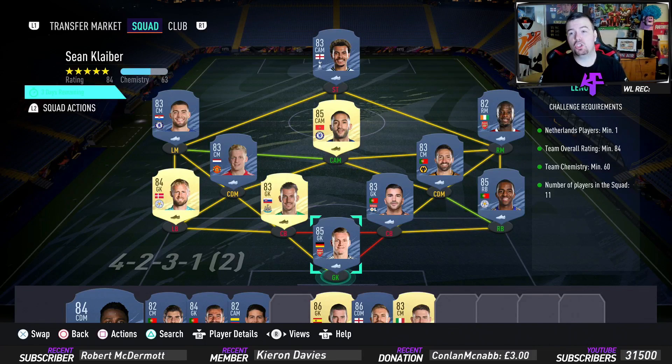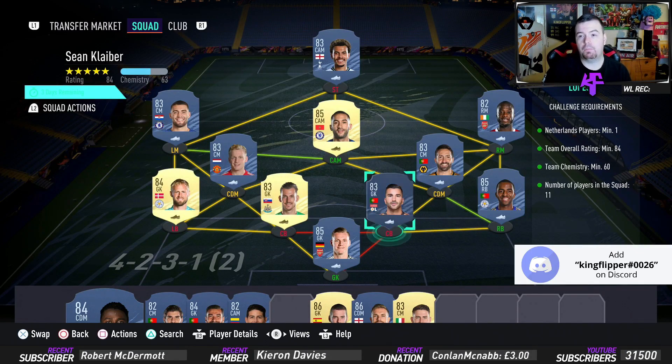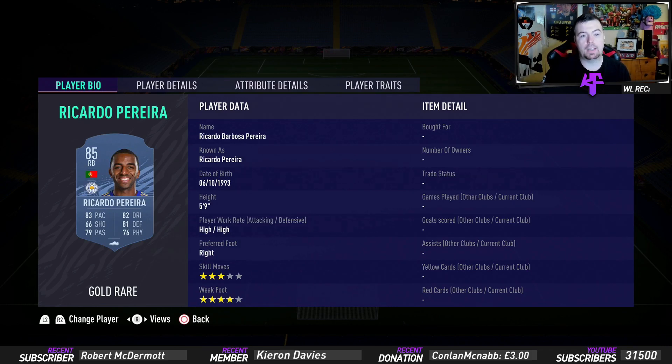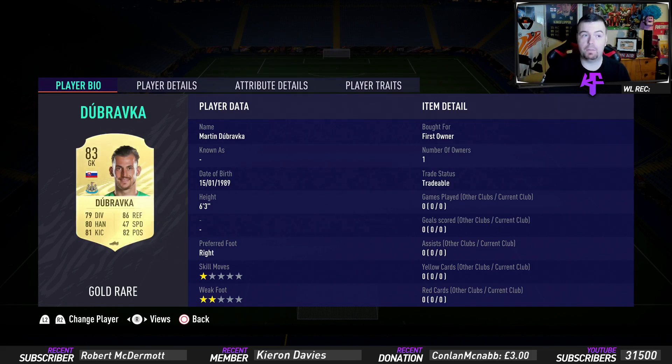Just to let you know, these are Futbin prices at the time the SBC has been out about 20-25 minutes — bids and snipes will always be cheaper, and prices fluctuate. I've gone Premier League because of Van de Beek — you need that Netherlands player. Van de Beek is the cheapest 83-rated Netherlands player. Everyone is Premier League apart from Lopez, who I sneaked in because he's cheap. Leno is 14k, Pereira 16k, Lopez 1.3k.